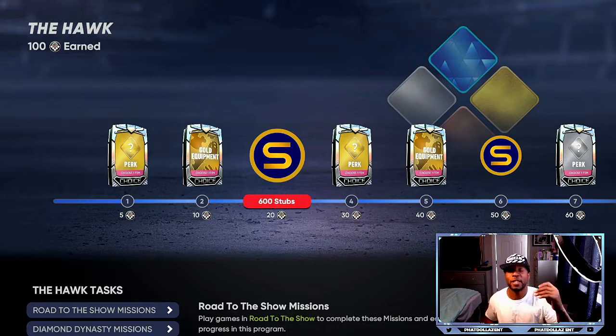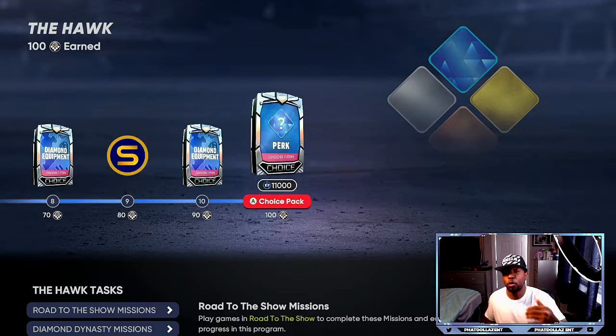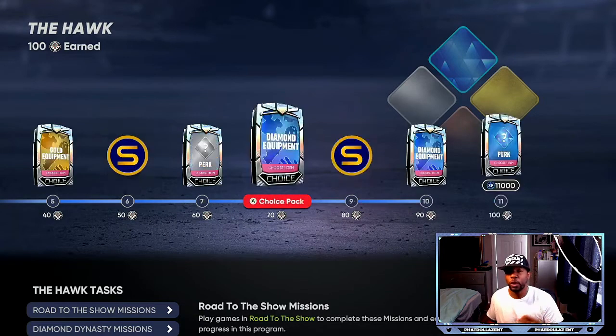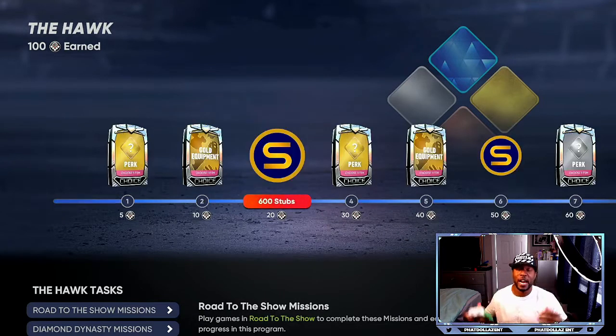If you grind for five to seven hours, you can finish this whole program in the first 28 hours — just grinding and being dedicated. Depending on the perk you are using, it's going to be 11,000 XP. Sometimes it's going to be 8,000 or 7,000, but you're going to be getting it 3 to 4 different times.